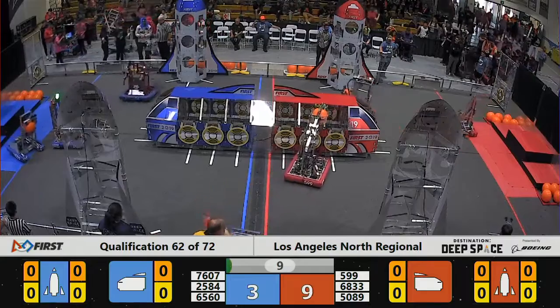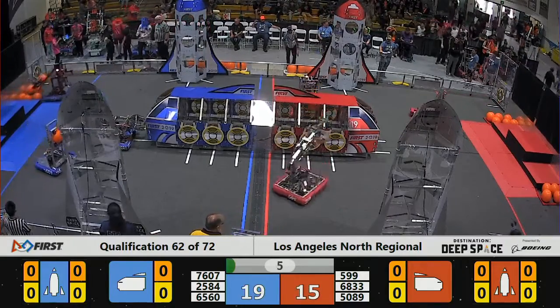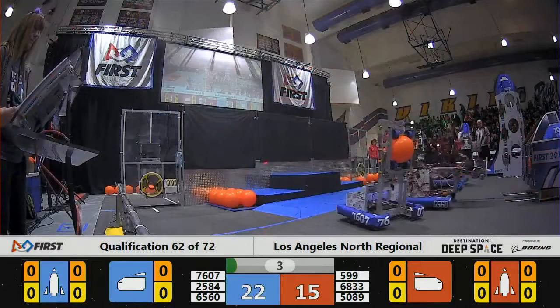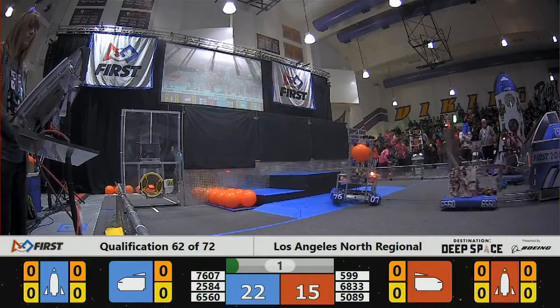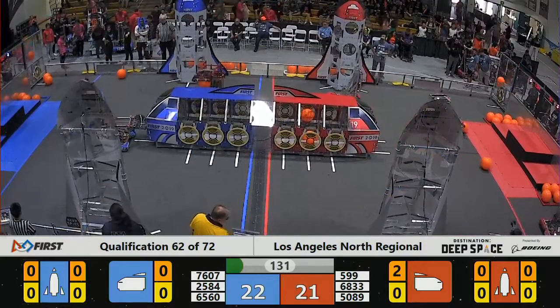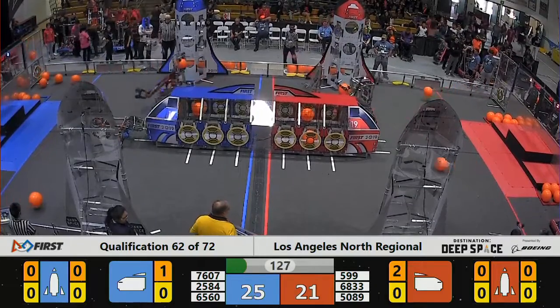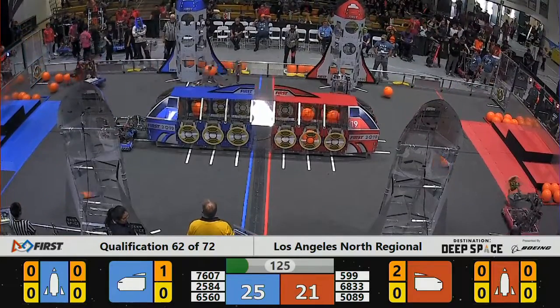Really quick, RoboDocs 599 comes off fast, may have crossed over the line for a penalty during Sandstorm. Their alliance partner also puts cargo into the cargo ship, and here we go — match number 62. 5089 has cargo going for the cargo ship.